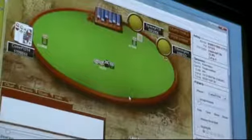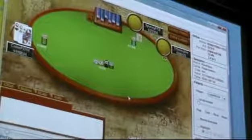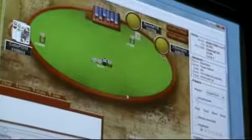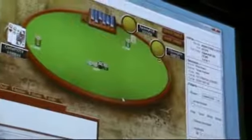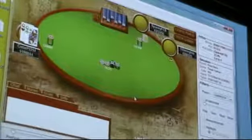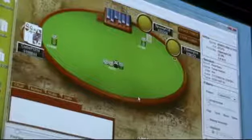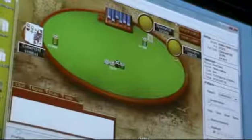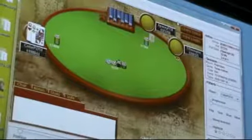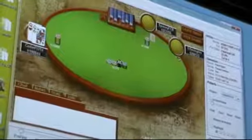I get a nice hand — pocket queens — so I raise here. I don't care if he's going to call in position with ten-eight suited; that's in my favor because when the flop comes eight-five-two he's going to put all his money in and be behind. So with ace-king, this situation is a lot worse — because my opponent would call with hands like ten-eight suited and it would be bad for me. But with pocket queens I do so well against all these random holdings. If you remember earlier, ace-king is about somewhere between pocket tens and pocket jacks. But in this situation pocket nines is even better than ace-king because pocket nines beats all the random stuff like eight-six suited that he would call a small raise with.